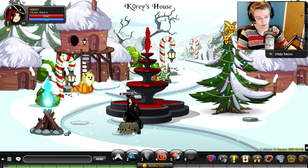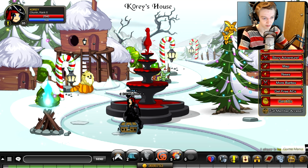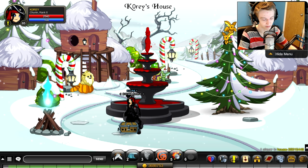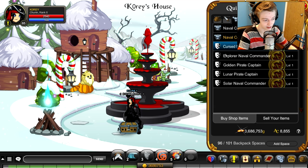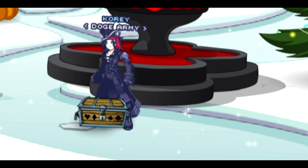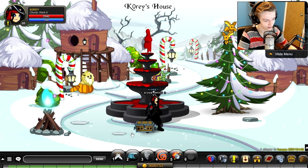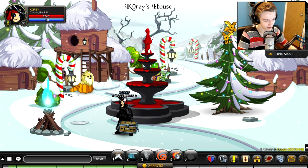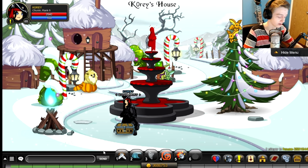The armor itself is not rare — what's rare is how you get it. The first step is going to the Quibble shop and buying the Cursed Naval Commander. You need this armor — without it, you will not be able to get the armor I'm wearing on my character right now. The Cursed Legion Naval is an all-black version of the Cursed Naval, which is how they get confused. This armor is obtainable for 800 Legion tokens.